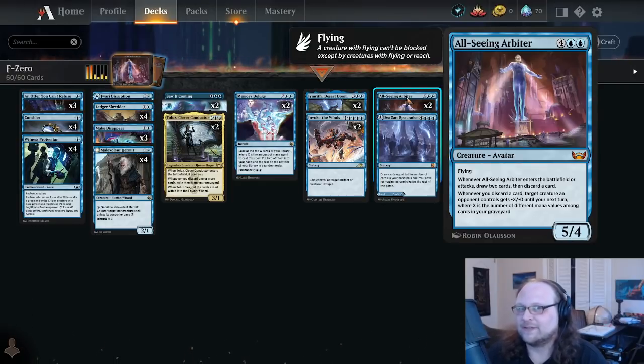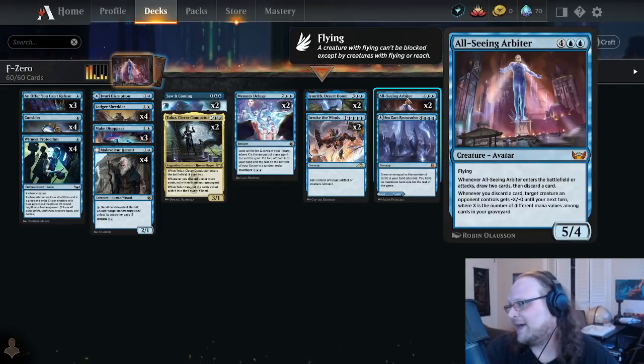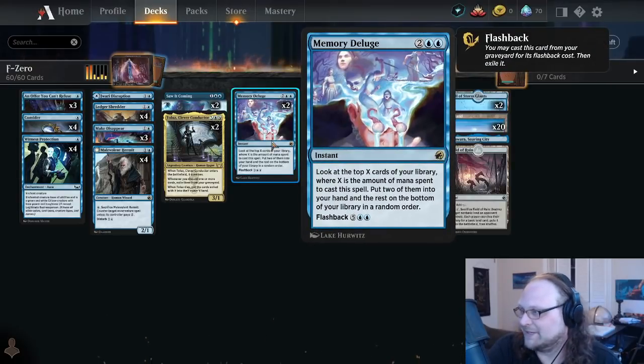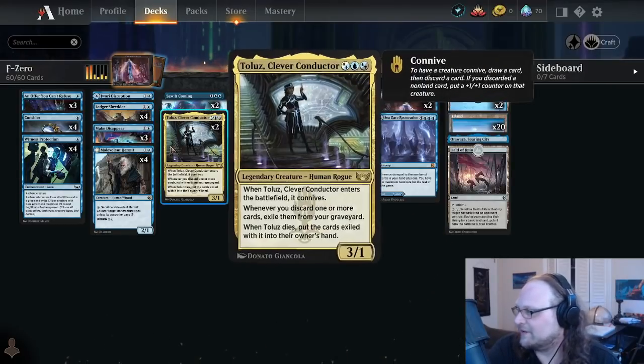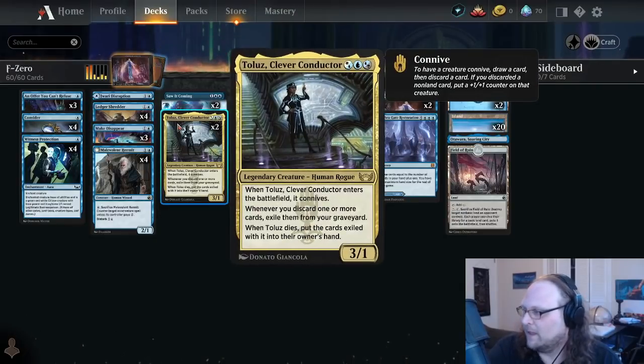It finishes the game in just a couple of bites while also letting you swing freely — you're making it so your opponent's biggest guy doesn't hit you back. You want to swing with it so you can draw cards. This has been pretty sweet so far. Aside from that, Memory Deluge is in the deck — it's just the best card draw piece in Standard. To Loose and Ledger Shredder are both new as well.